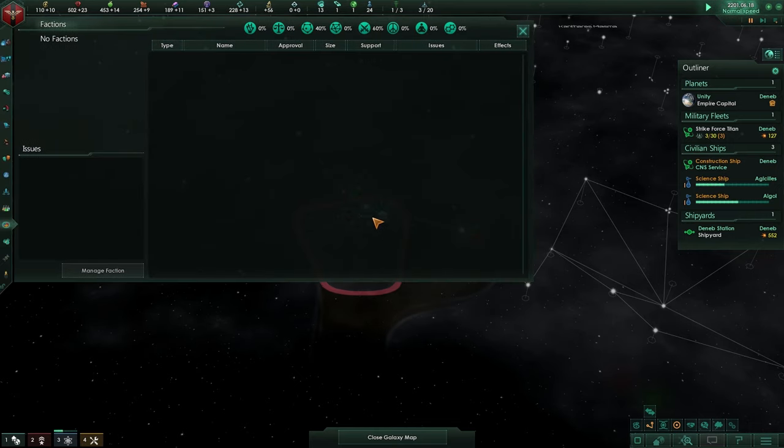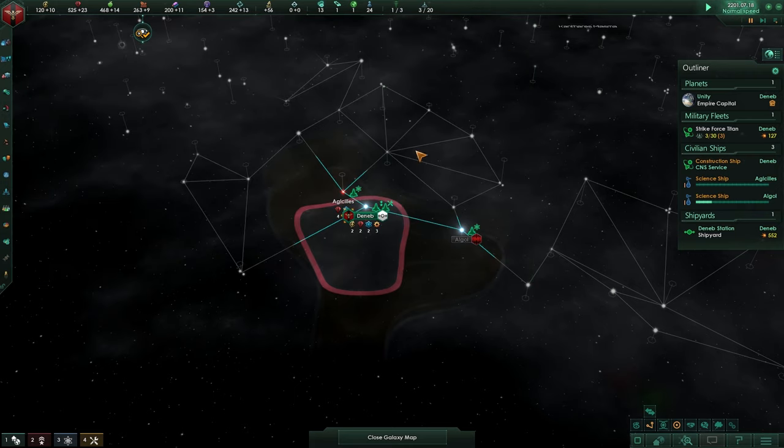Factions: at some point your people on your planet are drawn to a certain ideological way, and with that way there are certain things that they want you to do. Once you are fulfilling those, you will get influence in return — so factions are very useful.